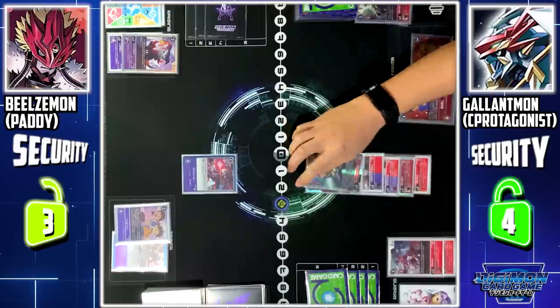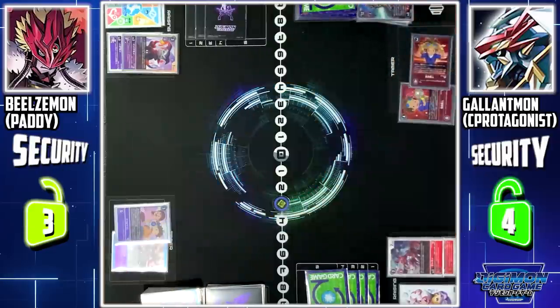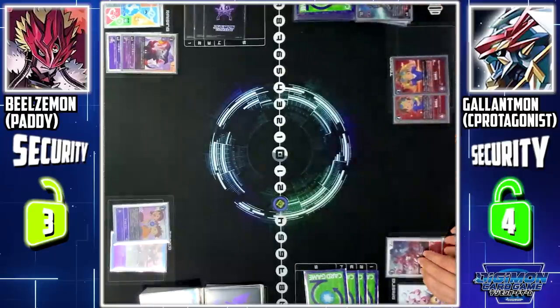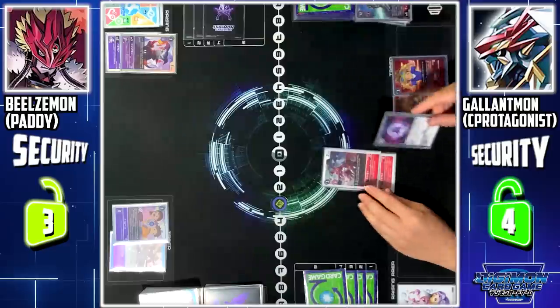Gallantmon X is deleted. Turn pass. Active phase — stand and draw. Guilmon to battle area. First up, I'll equip Guilmon with the option card X-Antibody.